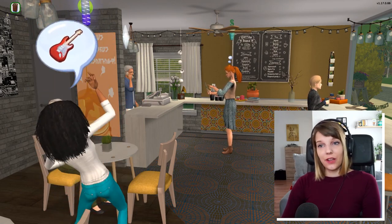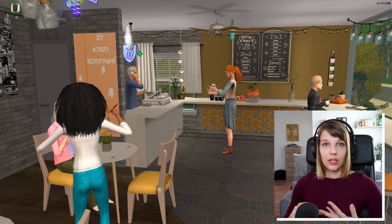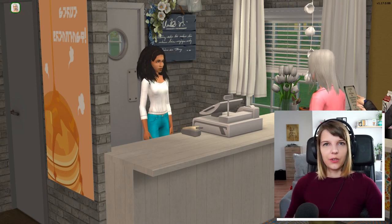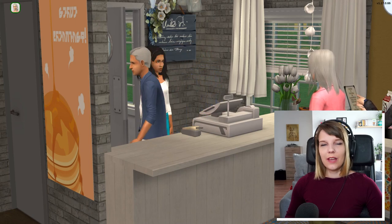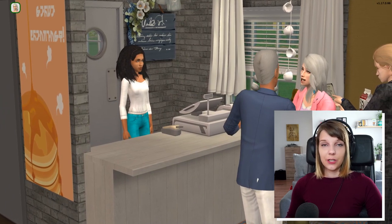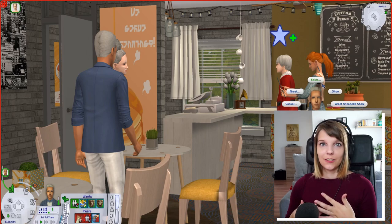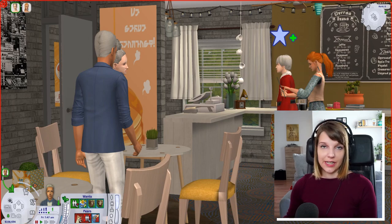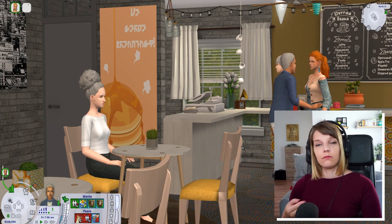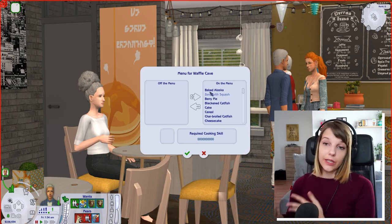You'll need at least three types of employees or household members to cover these functions: a chef, a host, and a server. There's also a fourth called the greeter, though the host and greeter can be the same role. I recommend having your main controllable Sim as the host since it's easier to perform sales interactions. The greeter acts like a regular salesman — if you see people browsing the menu, go up to them and perform a sales interaction to increase their satisfaction and make it easier for them to buy something.